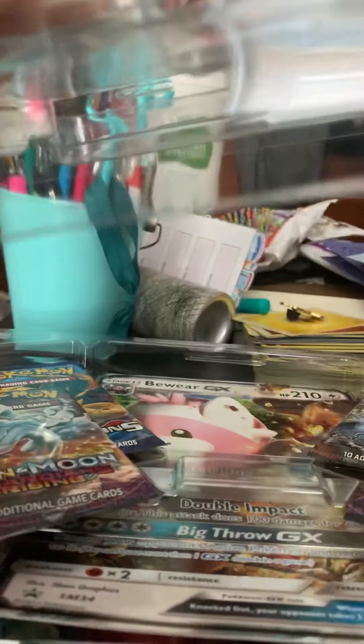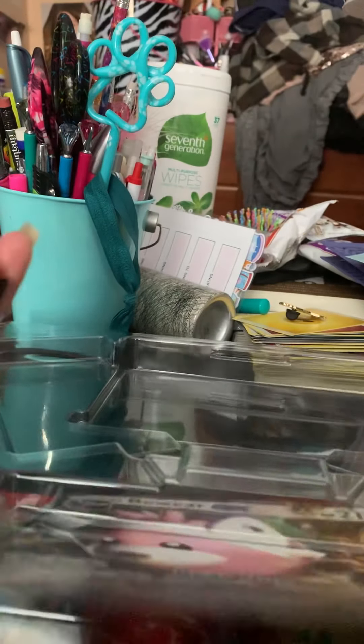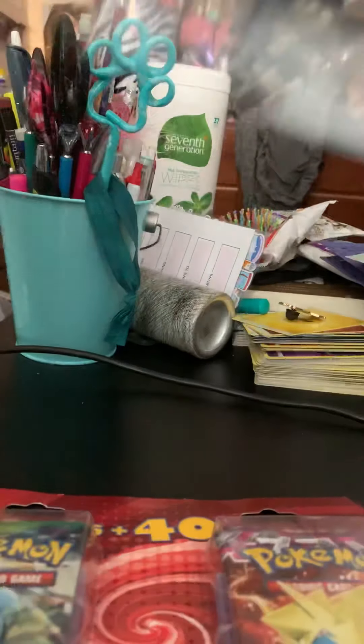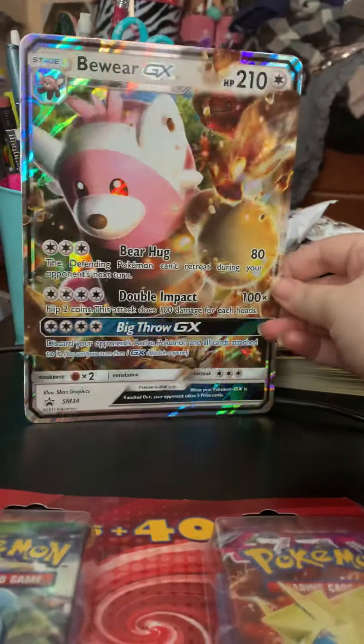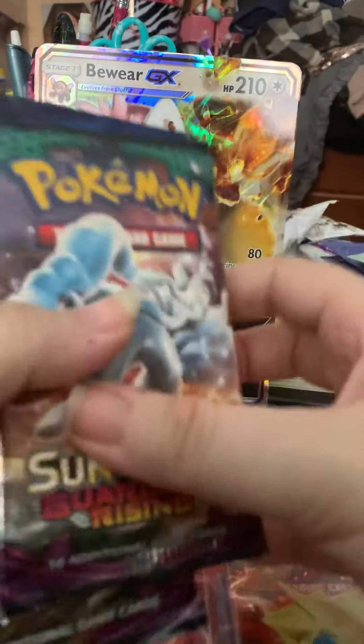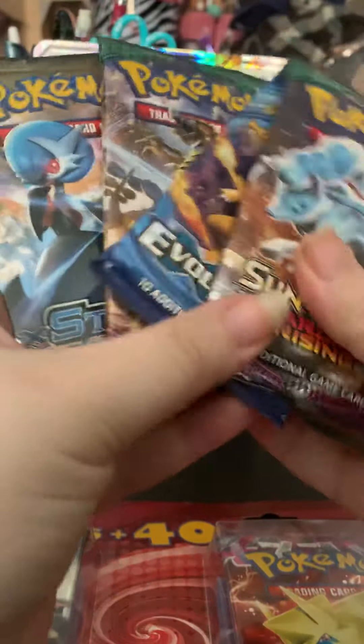This time I'm just doing the Bewear box and the third party box. We have this Jumbo, got code card in there, four booster packs.